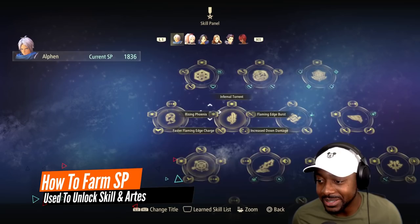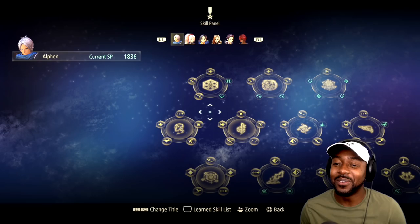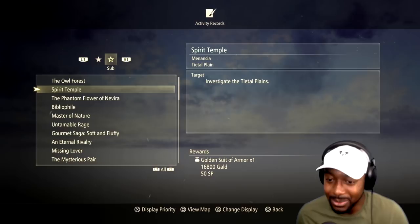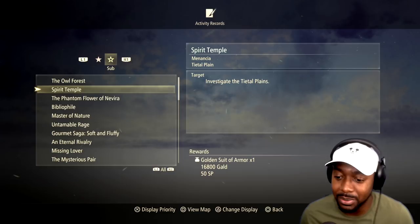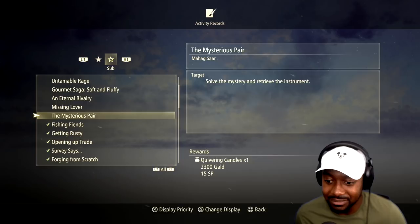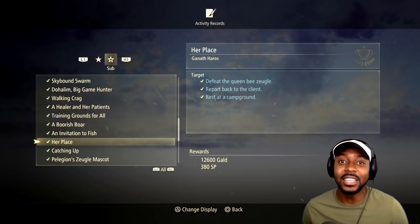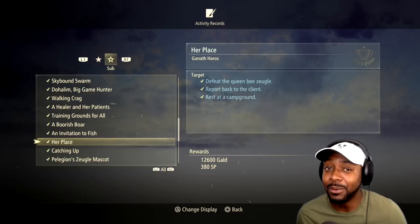Next up is SP — one of the most valuable resources in the game because it allows you to unlock all the skills available to you. I've played 70 hours and still haven't unlocked everything — there's a lot to unpack. The number one way to farm SP is doing your sub quests. Every single time you go into a city and see a person with a mailbox above their head, grab that quest even if you're not going to do it right away, so you can capture it and complete it during downtime.